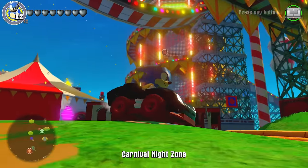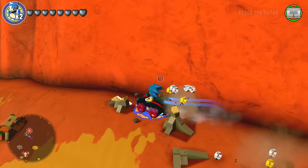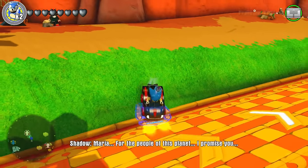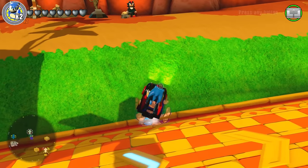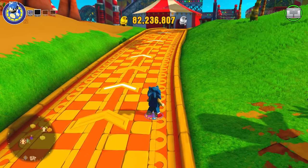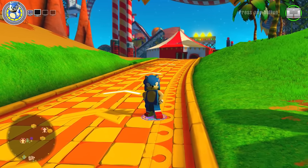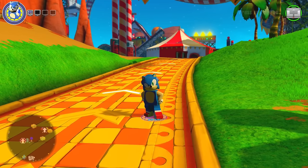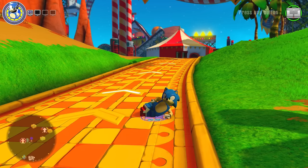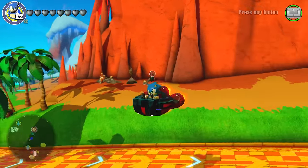There's the Shadow Mobile. Speaking of Shadow, he's like right over here — complaining about Maria, I promise you. Anyway, the Blue Typhoon is not looking very blue anymore. There we go — this thing looks awesome.